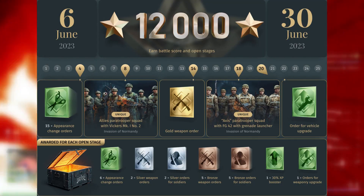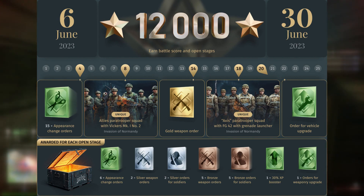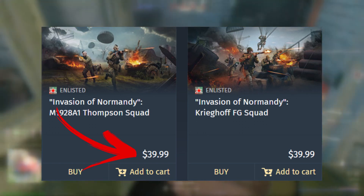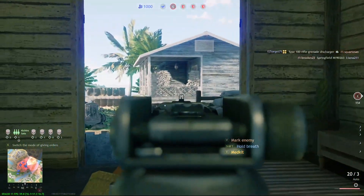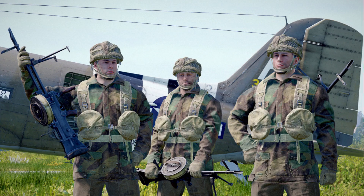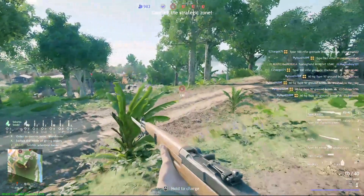Here's how it's going to work. You're going to need to get 12,000 XP per day for matches, not like last event where it was 10,000 per day. On the 8th day, you'll be able to unlock the U.S. side of the paratroopers, equipped with the brand new Vickers MK1 Number 2 LMG. And on the 18th day, you'll unlock the Axis paratrooper squad with the FG-42 grenade launcher, which is also a brand new gun being added to the game.